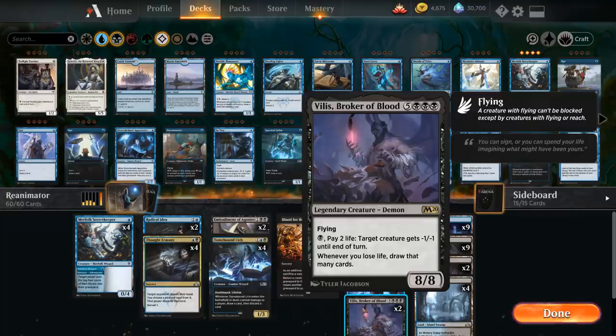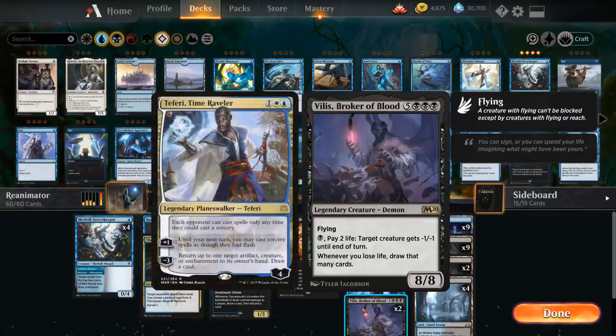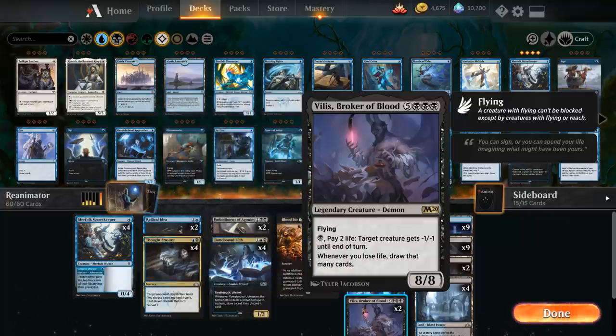Villis isn't great in every matchup — for example against Teferi, Time Raveler it doesn't line up great as the opponent can just bounce it — but against creature decks like mono-red or red-green, Villis can be an excellent reanimation target as an 8-mana 8/8 flyer. For a single black and paying 2 life we give a target creature -1/-1 until end of turn, and whenever we lose life we draw that many cards, so it's a great way to refuel our hand.